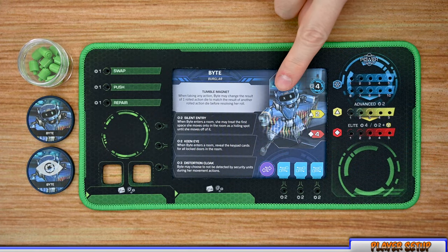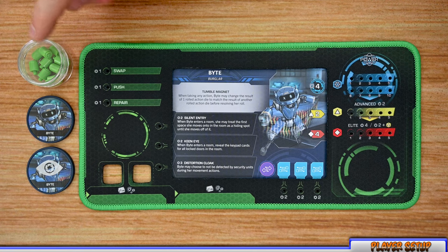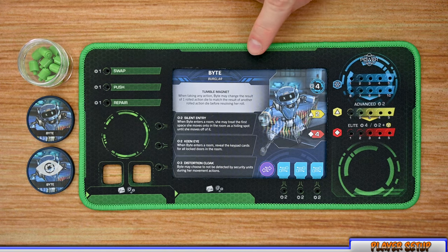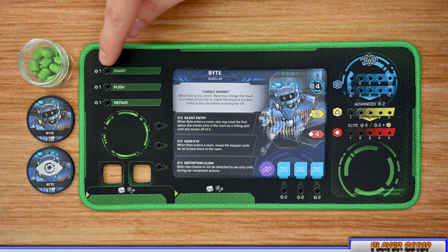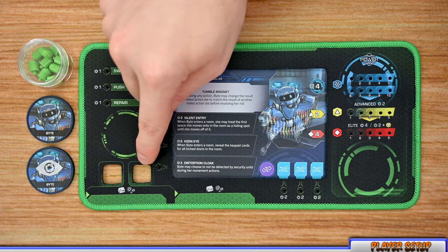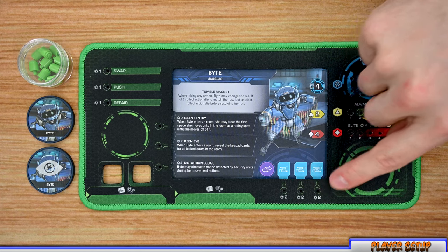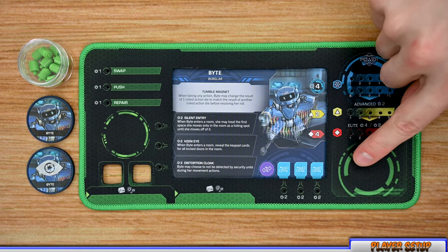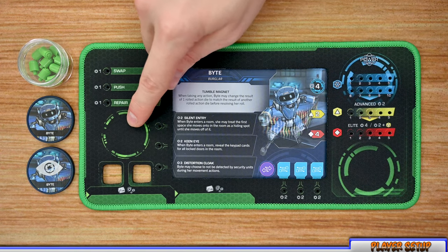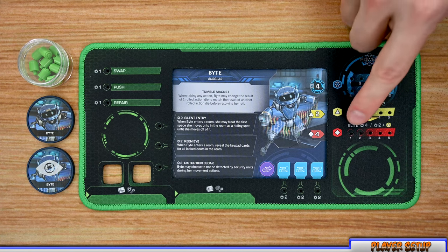For player setup, each player chooses one or more bots and flips them to the agent side. Each player gains an agent mat per bot plus the pegs of that color. Each player's mat has three abilities that can be unlocked throughout the game, each with a cost and power. There are two slots for dice from equipment or mods, spots for reserve allotments, reserve action tokens, other tokens like awareness tokens and keys, and gauges for power, advanced, and elite dice.